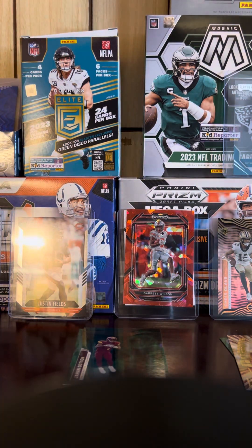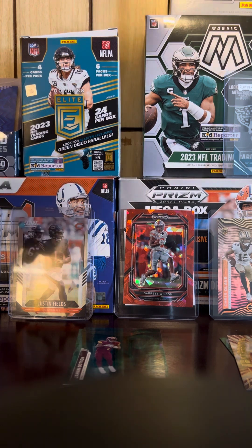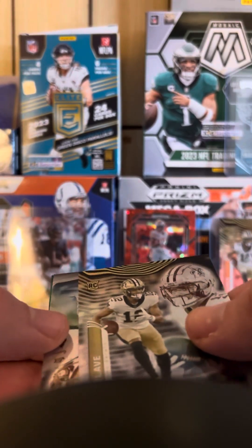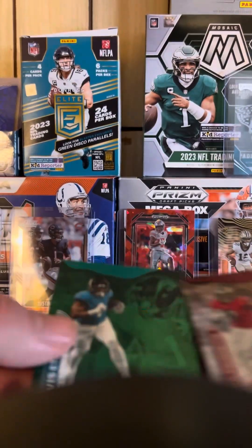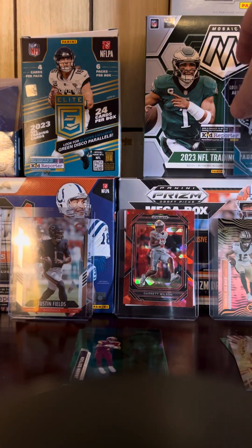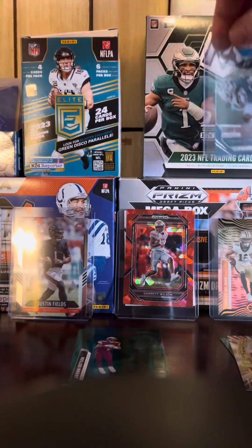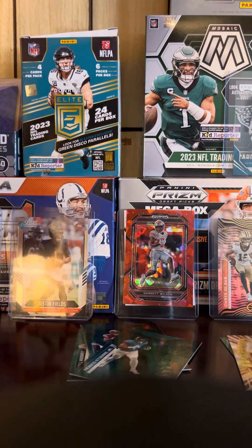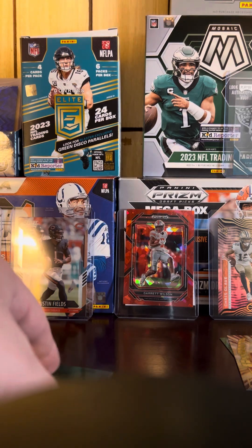This is the first time I've seen a blaster box of these so I just figured might as well grab it and test something out. Amon-Ra St. Brown base, Stevie Samuel base, Travis Kelce base, Chris Olave rookie card. Leonard Fournette, and then Travis Etienne Jr. — that is a cool card, it's a super sick see-through card, kind of looks like that Aaron Rodgers one. So that's four green parallels.